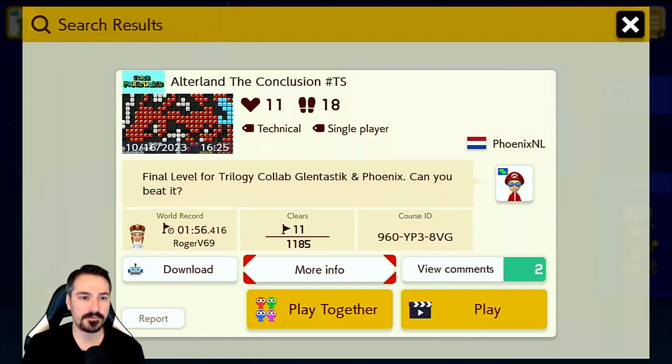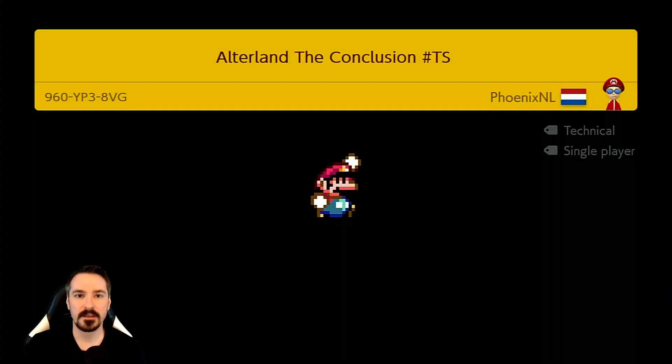Coming in first we've got Alterland The Conclusion by PhoenixNL. It is a collab between him and Glentastic. This level came out recently, yesterday the 16th.